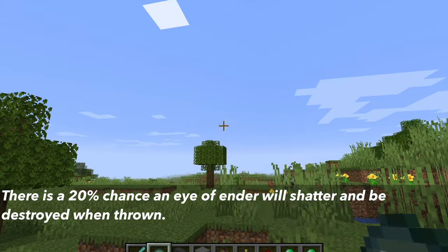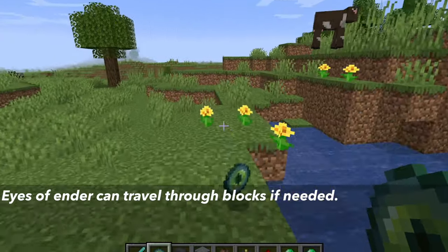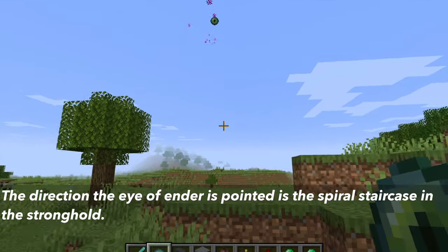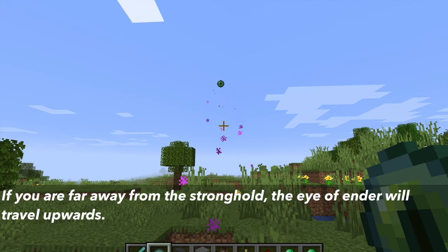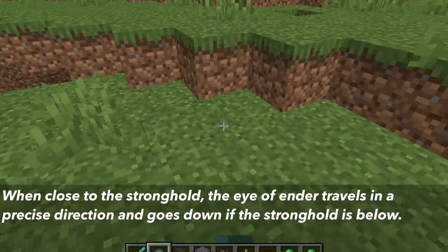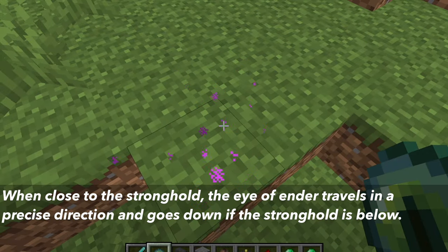There is a 20% chance that an Eye of Ender will shatter when thrown. Eyes of ender can also travel through blocks if necessary. The direction the eye travels points toward the spiral staircase in the stronghold, which is the first part of the stronghold generated. If you are far away, the eye will travel upward; when close, it travels in a precise direction and flies downward if the stronghold is below you.